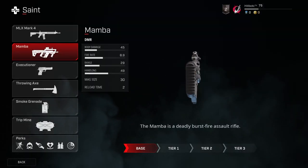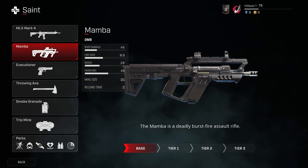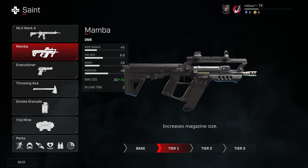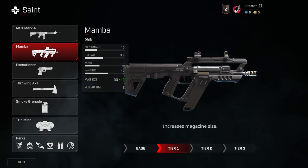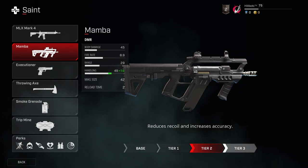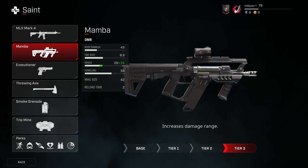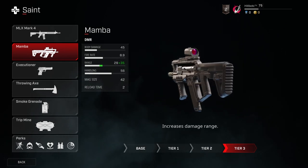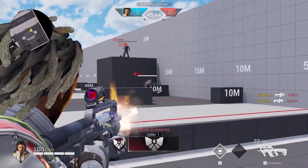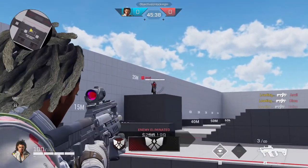Another absolutely incredible weapon is the Mamba. This weapon is available to both Dima and Saint, and honestly is one of those guns that I think most people look over. This weapon has a body damage of 45, a fire rate of 8.9, range of 29, and handling of 49. You can upgrade both the magazine size from 30 to 42, reduce the recoil and increase accuracy, and the final upgrade increases your damage range from 29 to 35. I think the reason so many people are unsure about this weapon is the burst fire, but landing your shots combined with the recoil and handling of a fully upgraded Mamba can pack some serious punch to the enemy.